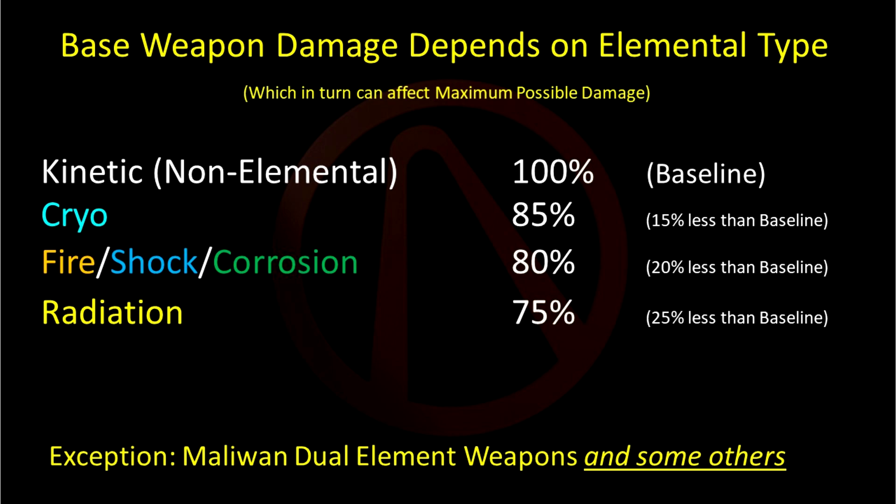If we get two identical variants of the same gun — same level, all the same parts — and the only difference is the elemental damage type, there will be a difference in the listed damage, and this is why. This is specifically designed into the game.